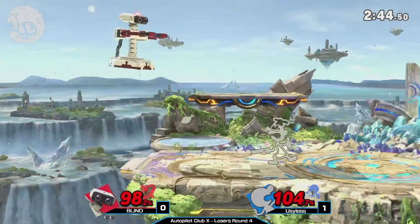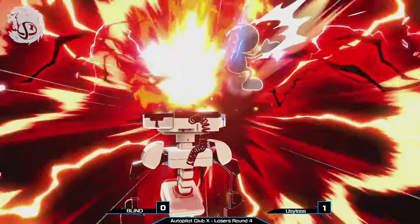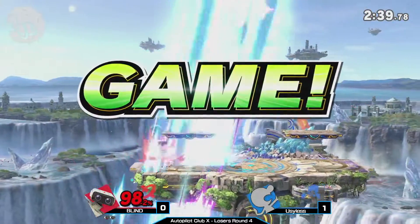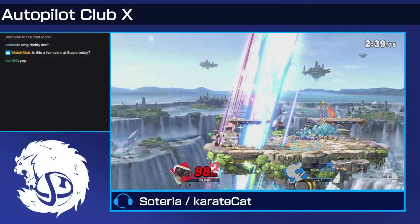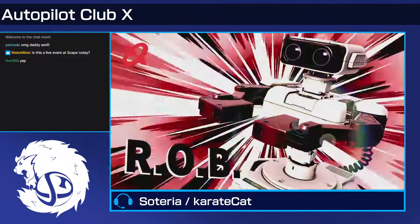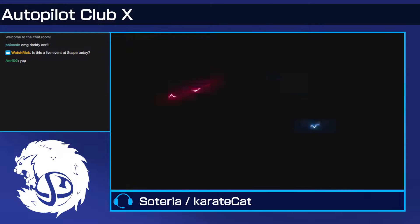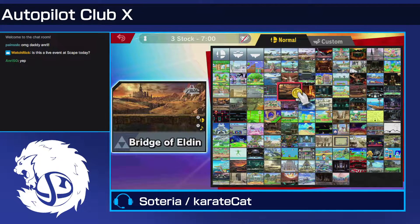Blind is using the gyro to push back Prof. If you try a hard read and go for a smash, you'll just get grabbed and buried. The grabs from Blind are so good — burying into the up smash at that percent is hard to deal with. He looks like he was caught by the tail end of the up smash, so it might have been death no matter what. If you don't mash, you get caught by the initial part; if you do mash, you might get caught by the tail end.